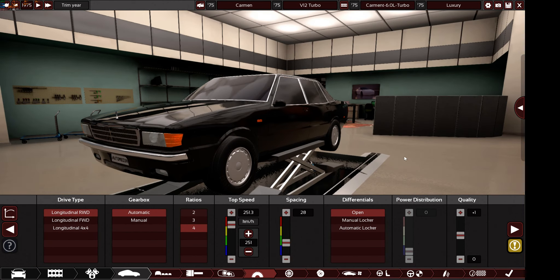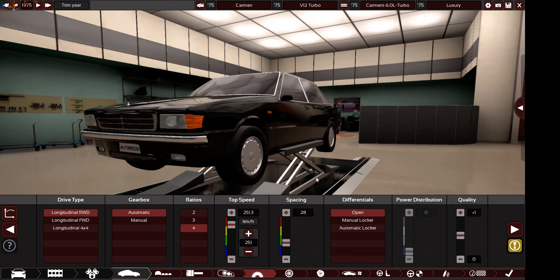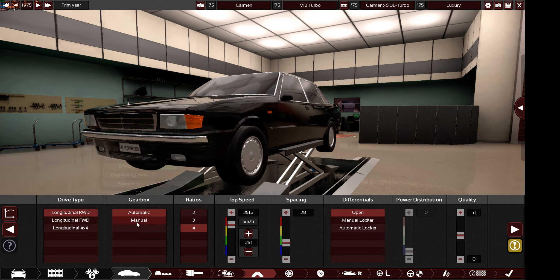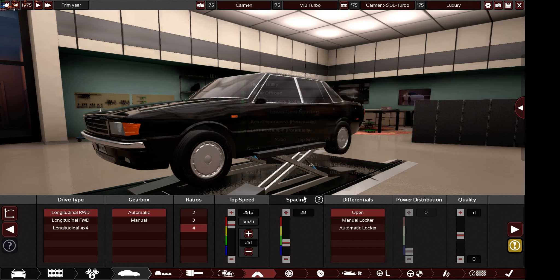A GT car would normally have a manual gearbox, but since this is also a luxury car, you need to use an automatic gearbox. You can go front-wheel drive or rear-wheel drive, but no 4x4 - that's a poor option for a GT car. Only rear-wheel drive or front-wheel drive with automatic gearbox. Any ratios, any final speed, any final drive, any spacing is fine.